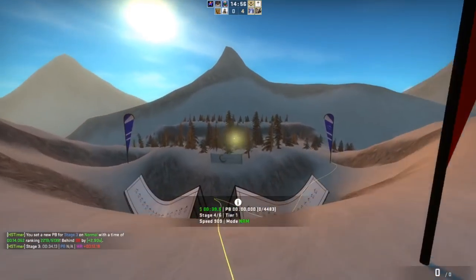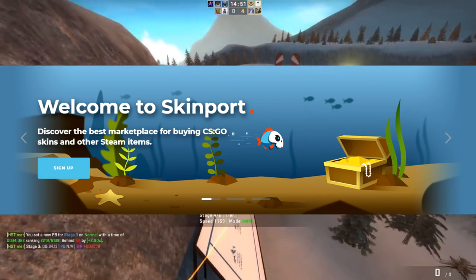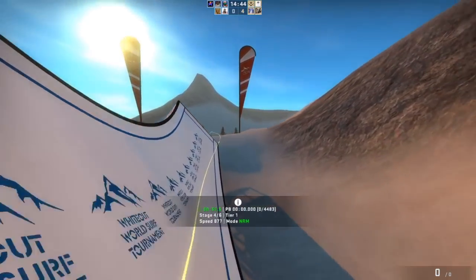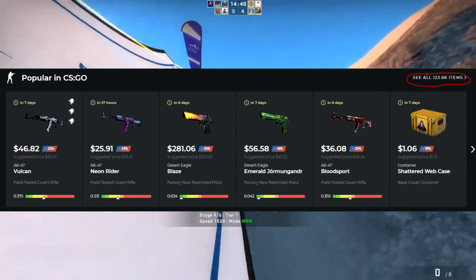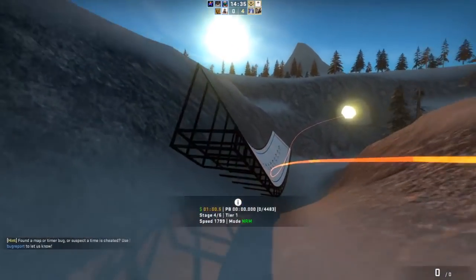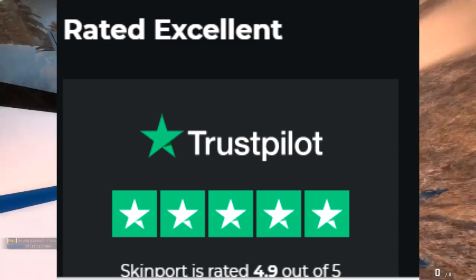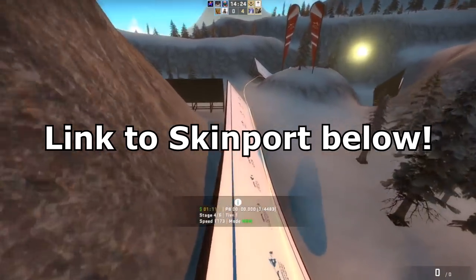Moving on to the sponsor for this video: we have Skimport.com, which in my personal opinion is a clean, great place where you can pick up skins for very cheap prices, allowing you to undercut the Steam marketplace and make larger margins on your investments. They have a huge variety of skins on the site for all types of investors and a very clean minimalist UI. They're also a highly trusted site using the Trustpilot system, and I do personally use Skimport — I think they're a great site. Check them out using the link in the description below.